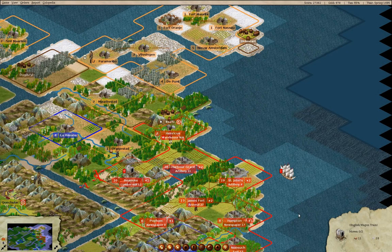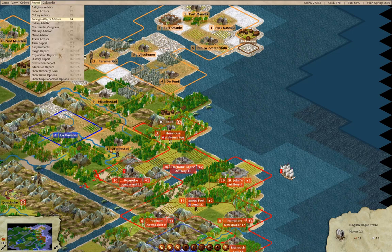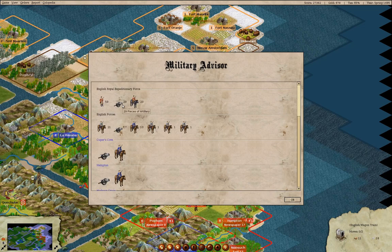Hello everyone, welcome back to FreeCol — this is the England game. Before I get too far in, I'm going to check in on the military situation. There's 59 infantry, 29 artillery, and 20 cavalry. What we have is 17 artillery, 21 dragoons, 10 veteran dragoons, and a couple of extras.